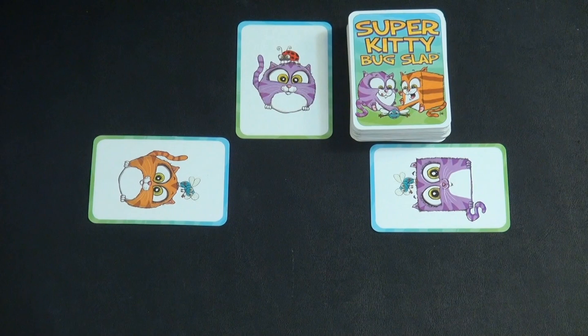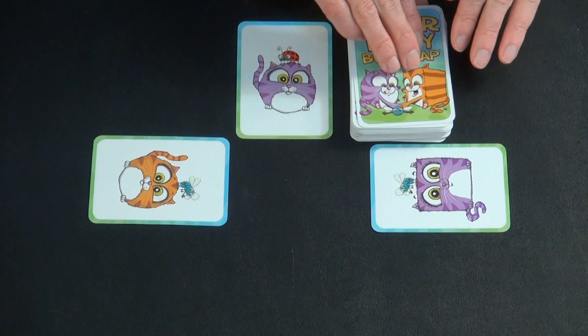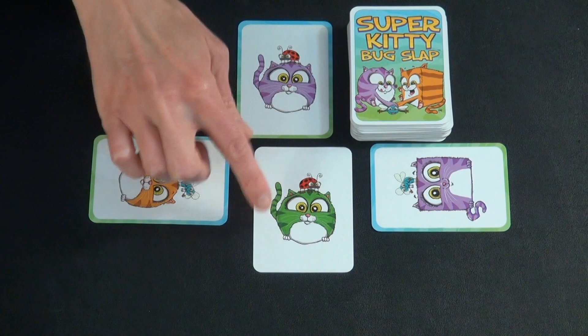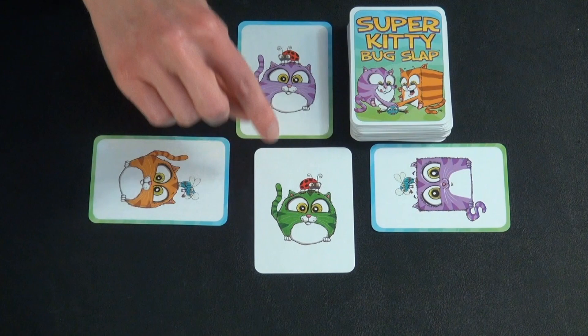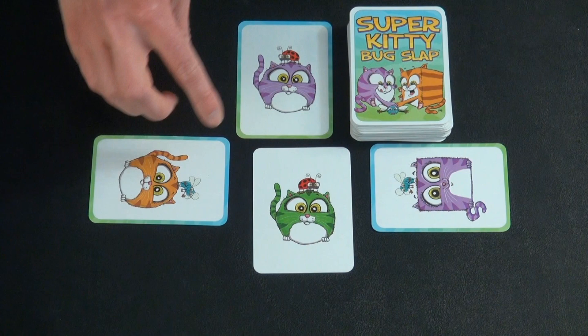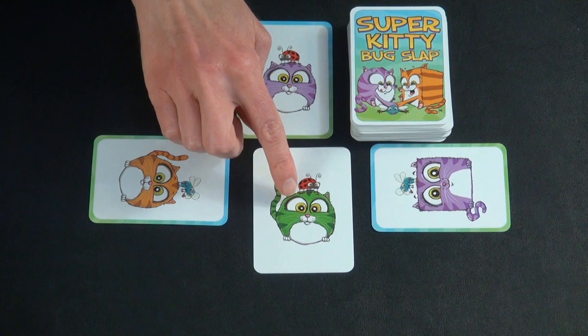Once everyone has their kitties in front of them and the dealer has shuffled these cards, they would start to lay out cards. Players slap based on three attributes: the shape of the kitty, which can be round or square — there are also a few triangles that match no one — the bug, which can be either a ladybug or a fly, and the color of the kitty, which can be either orange or purple.